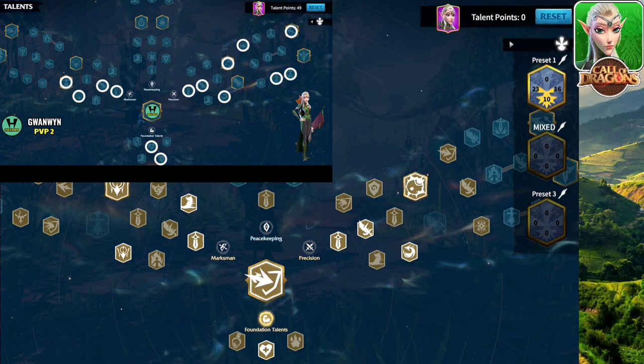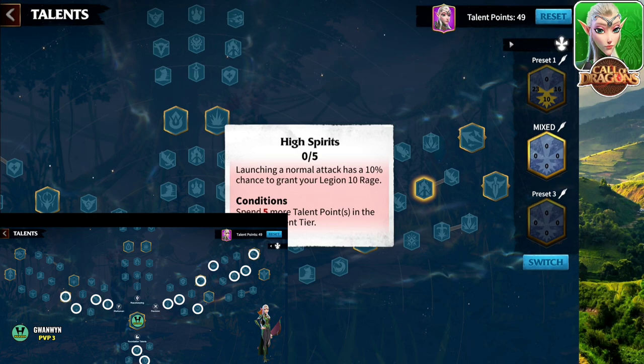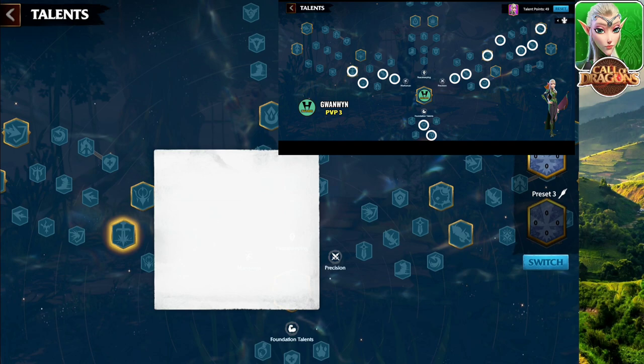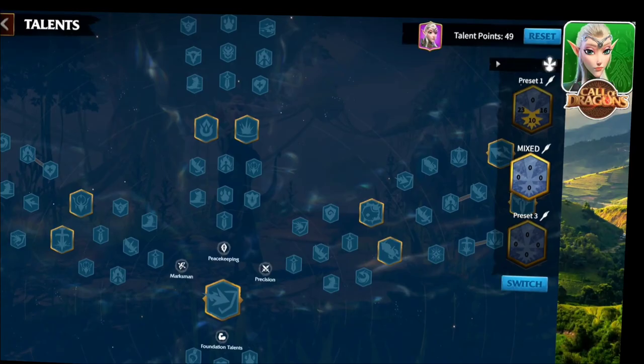Talent tree number six is another variation from the previous one. The changes come from two nodes — you come back and grab counter-attack to return normal attack damage back to the enemy. You have your intimidation, more attack, more attack — some good stuff overall.